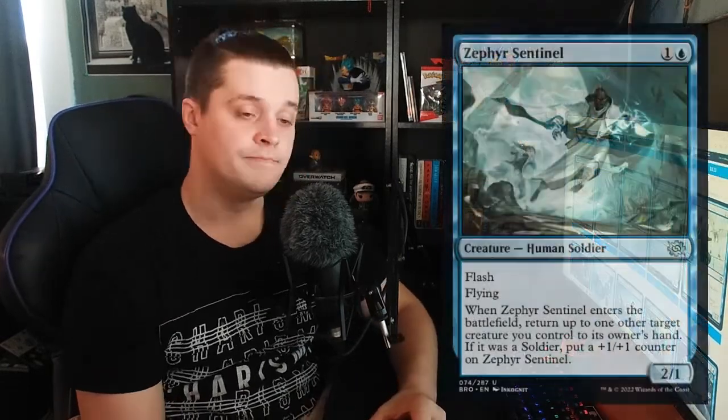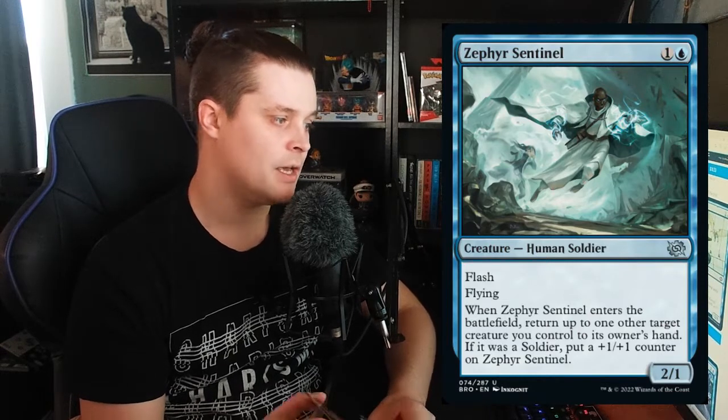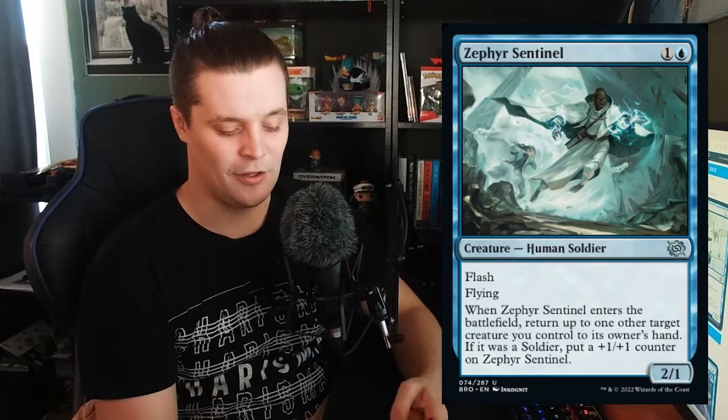Zephyr Sentinel is 2 mana — 1 blue, 1 generic — Human Soldier with flash and flying. When Zephyr Sentinel enters the battlefield, return up to one other target creature you control to its owner's hand; if that was a soldier, put a +1/+1 counter on Zephyr Sentinel. There's probably going to be a Human or Soldier tribal deck in Standard, and maybe even in Pioneer. The peak of this card in Pioneer is something like: on your opponent's end step, bounce Thalia's Lieutenant, replay it, it puts a counter on everything including Zephyr Sentinel.